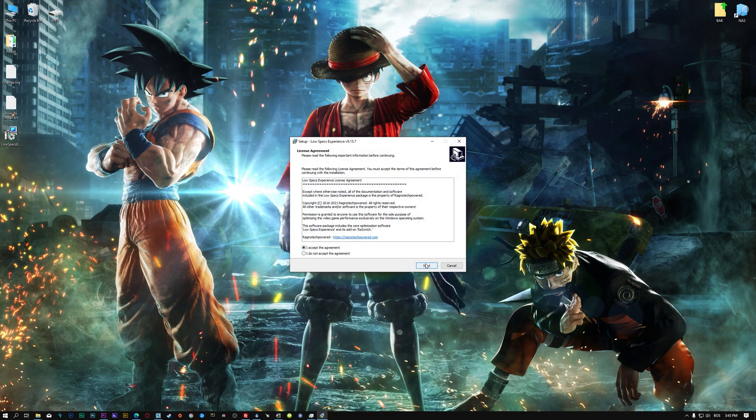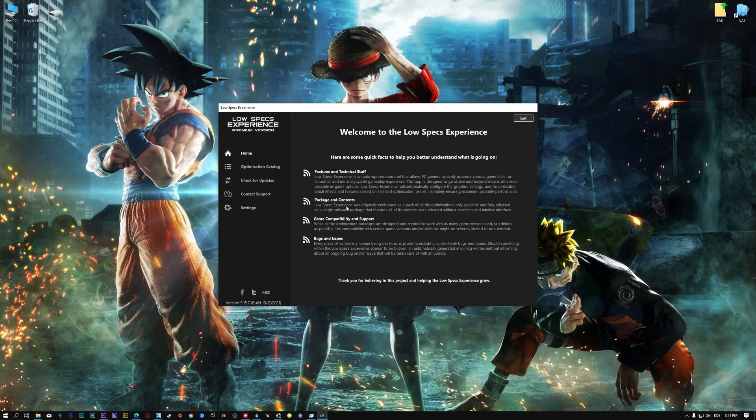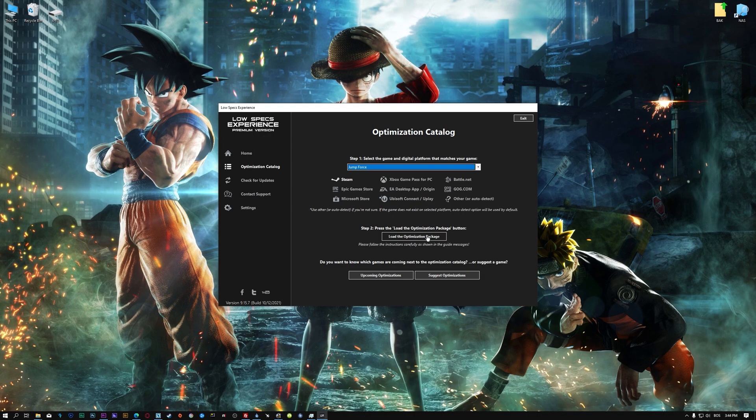First of all, start the installation process for the Low Specs Experience. Once it's done, start it from the newly created Desktop shortcut and select the optimization catalog. From the top of the menu, select the applicable digital platform and then select Jump Force from this drop-down menu. Once that is done, press Load the optimization package.